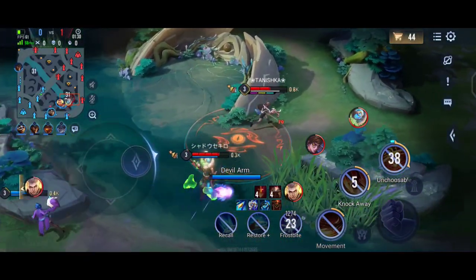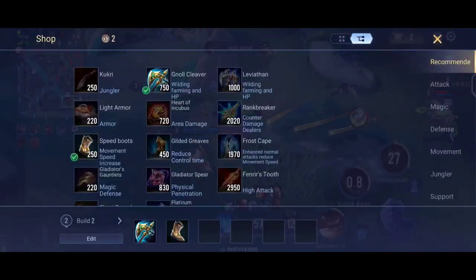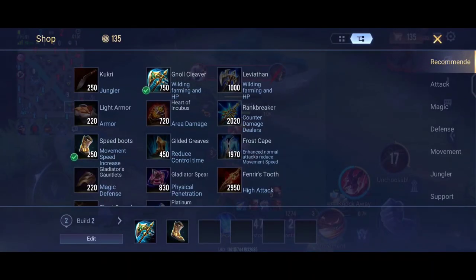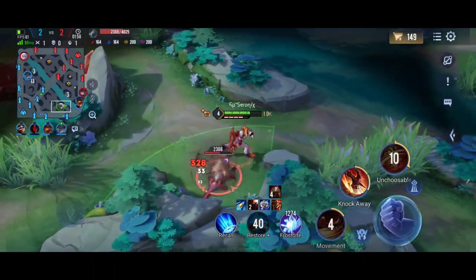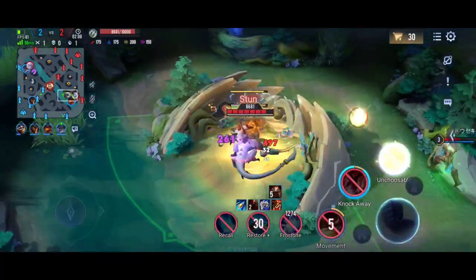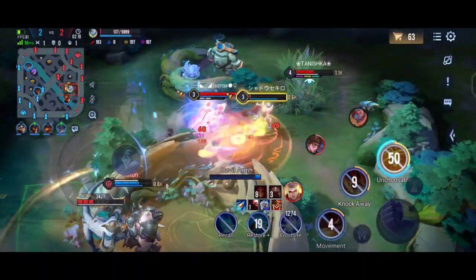When you use your ultimate, you go untargetable for about 3 seconds, and after that you land on an enemy, stunning them. During your ultimate you can deal damage to enemies and get stacks for your S2. If you get less than 5 stacks, you can't trigger the crowd control effect with your S2. But if you get 5 stacks and then use your S2, your damage will be high and your crowd control will be very good.